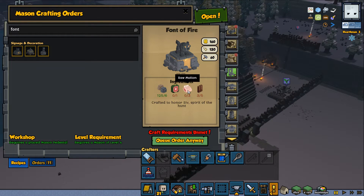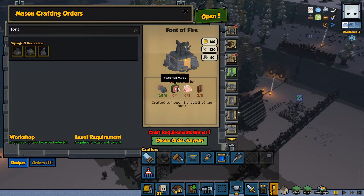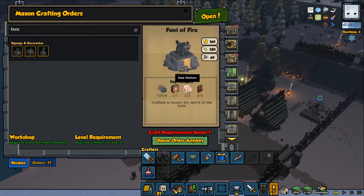This is going to be maybe a little bit difficult, because Varanus does not always spawn. Mutton, if I remember correctly, you get from sheep, and we don't have a shepherd. I was thinking of maybe getting a shepherd.